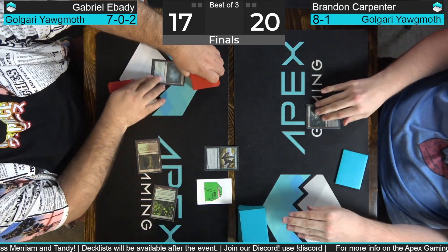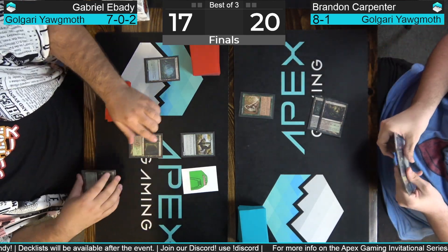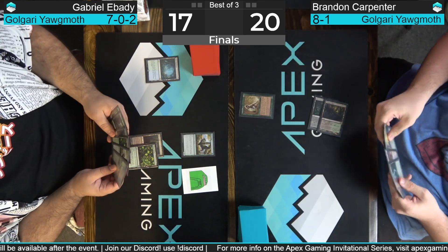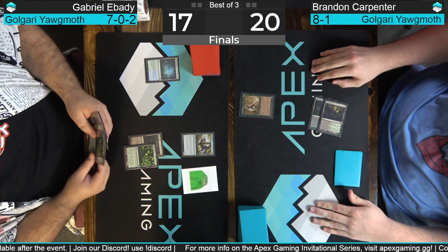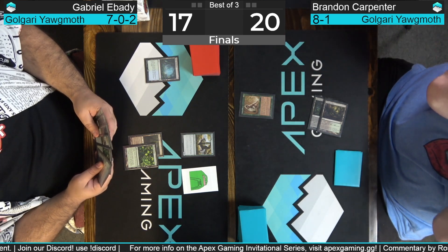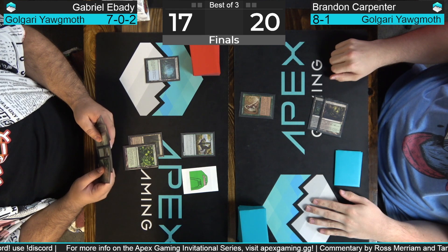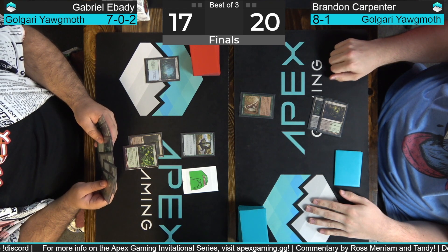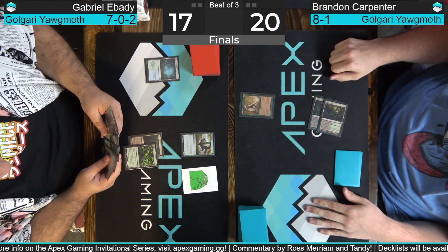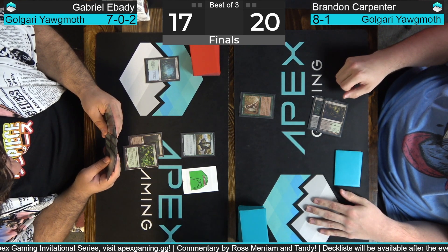Abadi sees a Grazer and a Colony Garden — this is what we call the nuts. The Colony Gardens are a really nice addition to these Yawgmoth decks, giving you lands that produce bodies to help make Court of Calling a little bit cheaper, and they're great fodder for all your sacrifice effects. But Gabriel is already a body, so does he need lands that produce bodies? Brandon Carpenter answers with a Wall of Roots. Abadi has Swamp, Colony Garden, Arboreal Grazer, and Strangleroot Geist — awkward because he cannot cast both green cards.